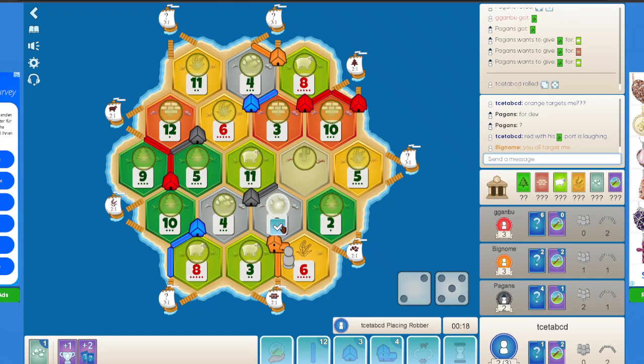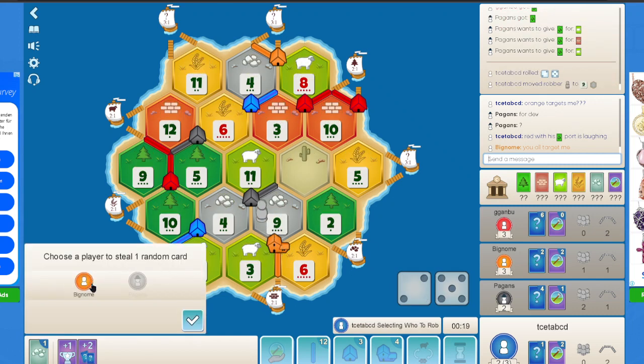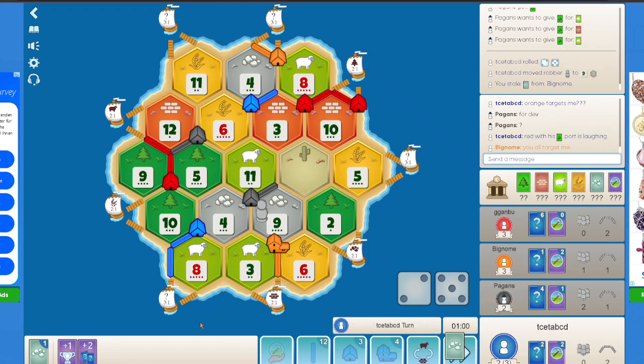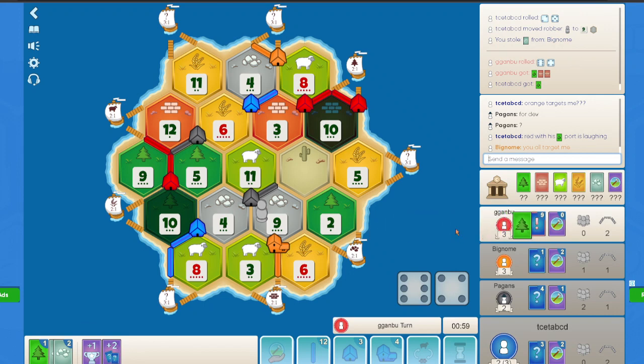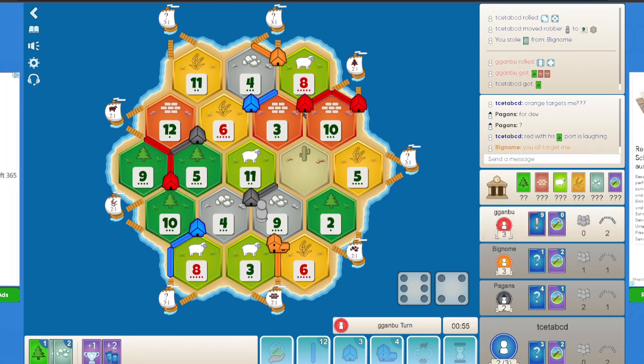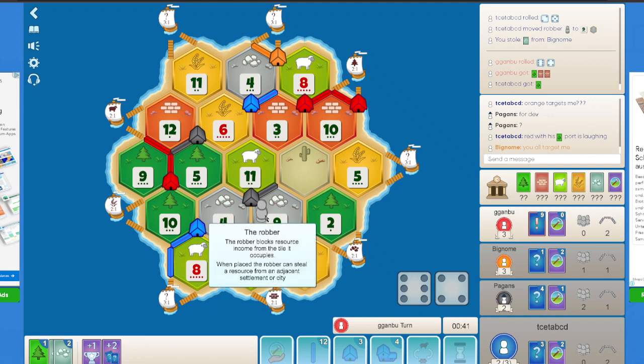Here I roll a 7 and I think I have to target orange. I do get an ore but not much that I can do, I will just end my turn. 10 rolls, giving a road to red and an extra brick in hand. Maybe I should have blocked the 8 sheep, but blocking the 9 ore is fine as well.